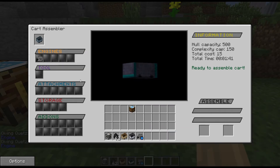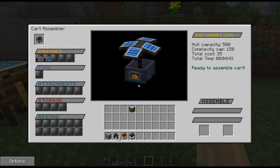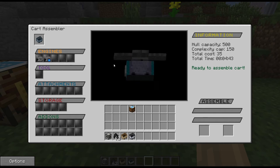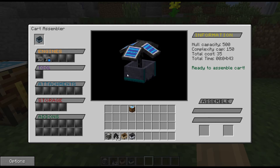We'll put the coal engine in and you can now see a little firebox showing up on the cart preview. Adding the solar engine, you can see a solar panel appear on the top. If we right-click and simulate enough light, you'll see the exact animation the cart will make — the solar panel pops up. Turning the light off, the solar panels retract. It now says on the right hand side that we're ready to assemble the cart.